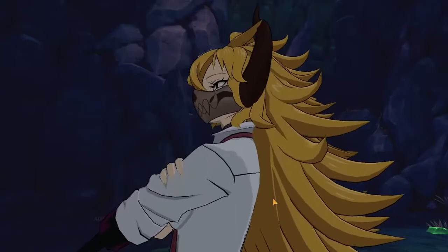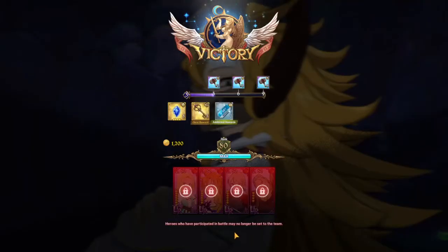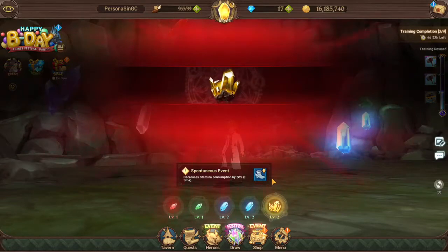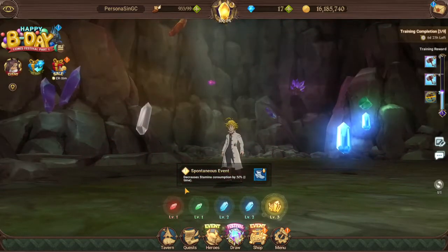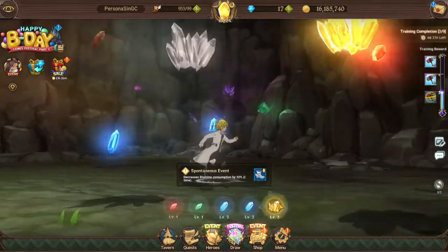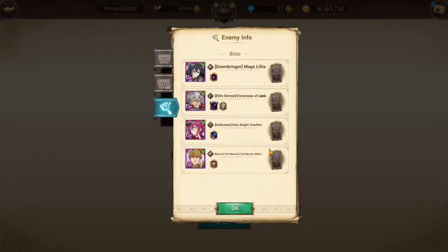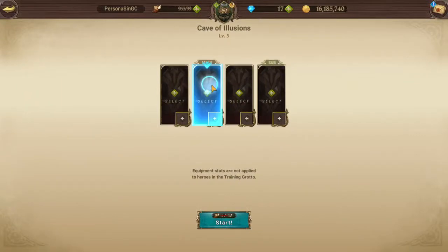That's it! Now on the part where we have to face the team we recently used. The next spontaneous event decreases stamina consumption by 50% just one time, so it won't cost much stamina. The team we're facing is mono green: Gringolter, Esterosa, Lilia, and Alya Meek — so of course going mono red.